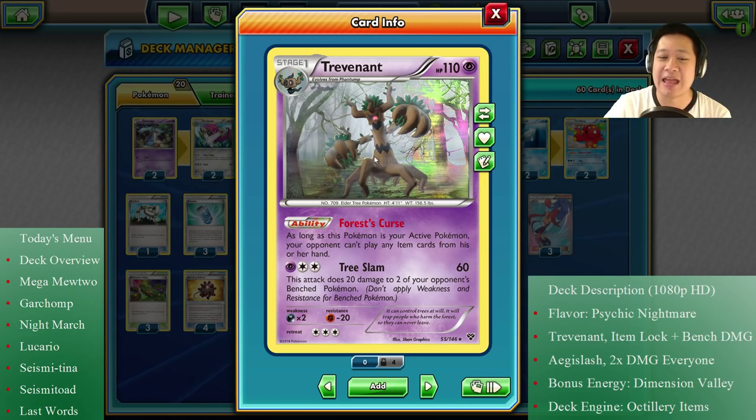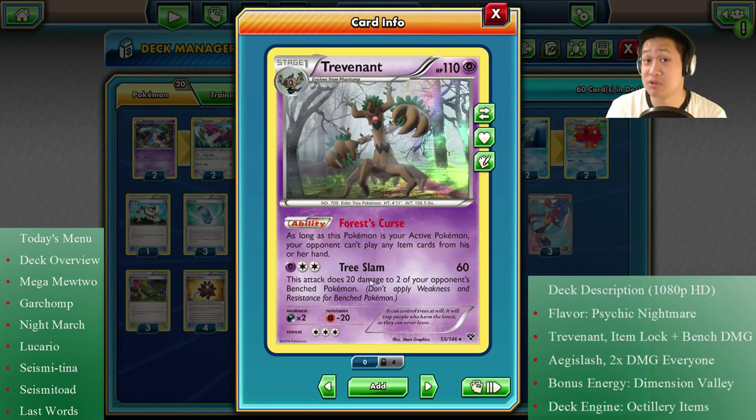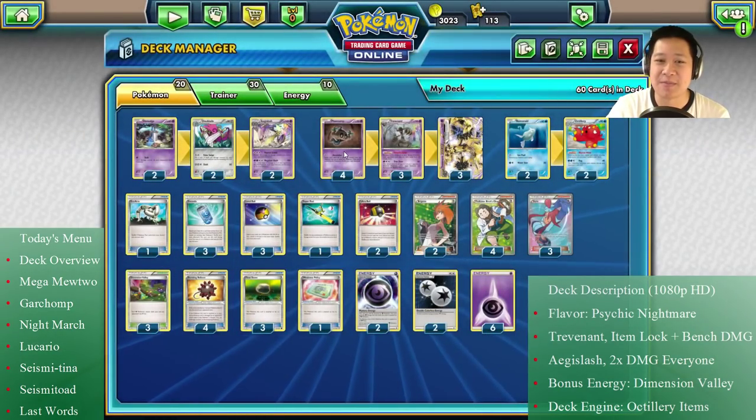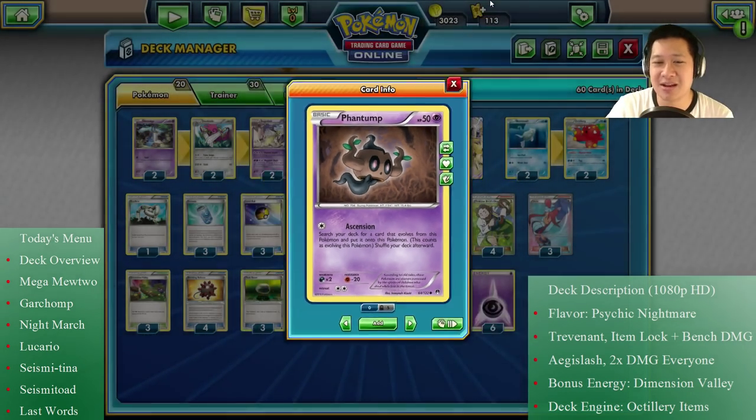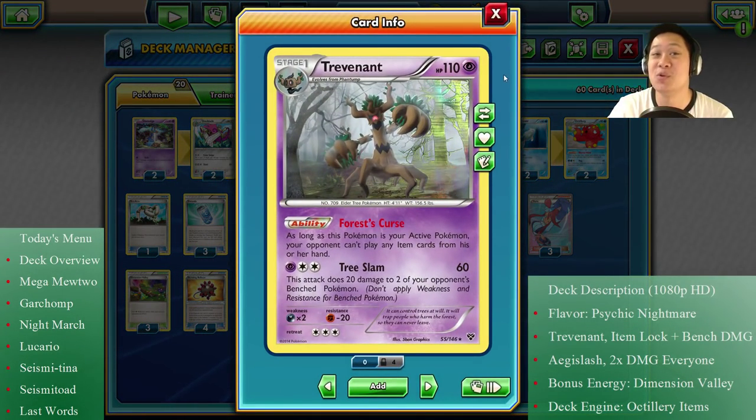He also has quite a strong attack — Tree Slam, 60 damage — and you do 20 damage to two of your opponent's bench Pokémon, which is not as good, but if you need to get rid of the active, use this. To get him out there faster, when he's in training he can use Ascension and automatically go into Trevenant, which is really nice when it's your second turn. And by that time the forest curse is in effect.